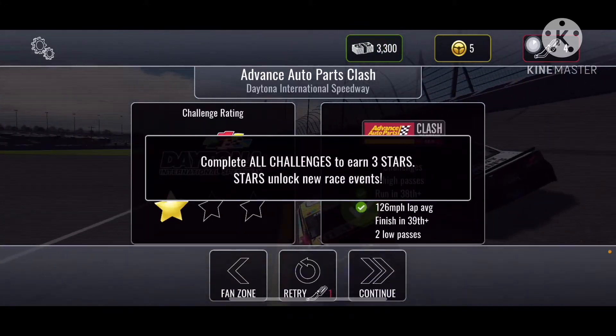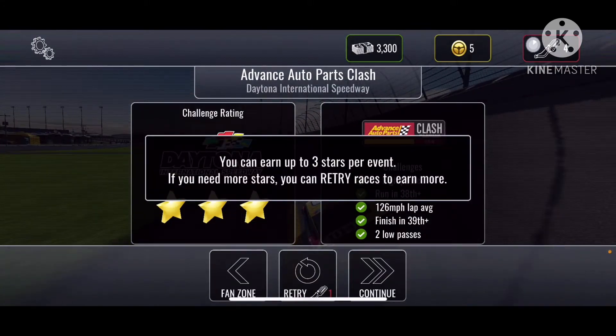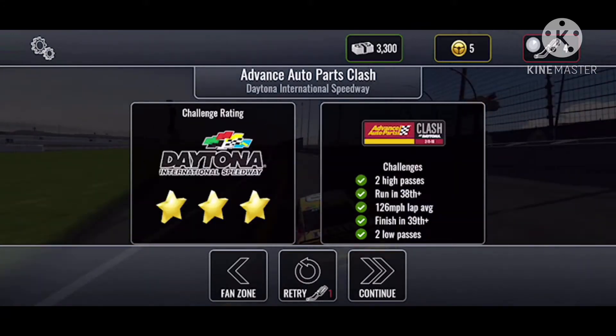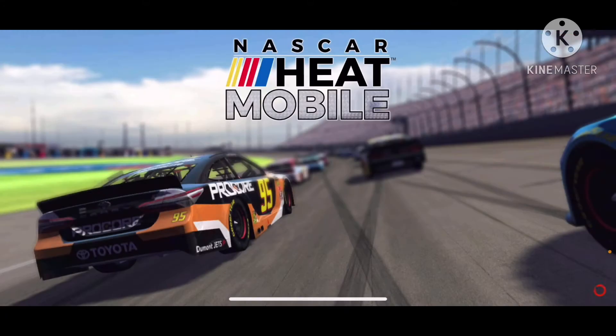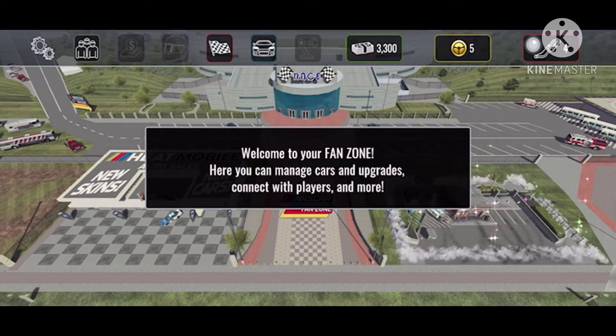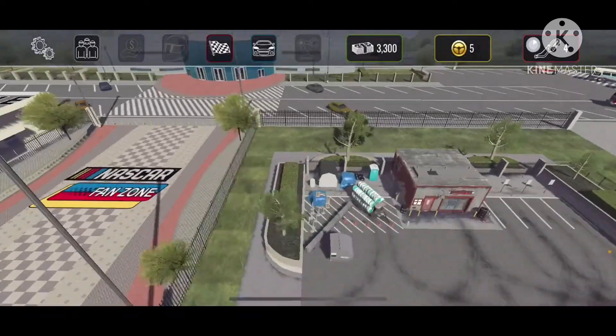It says complete all challenges to earn three stars. Stars will unlock new events or races. You can run for three stars per event and if you need more, you're able to go back and replay ones you might not have gotten three stars on. Now let's learn about the fan zone — welcome to your fan zone, here you can manage cars and upgrades, connect with players, and more. It's time to choose your own car — tap the garage.